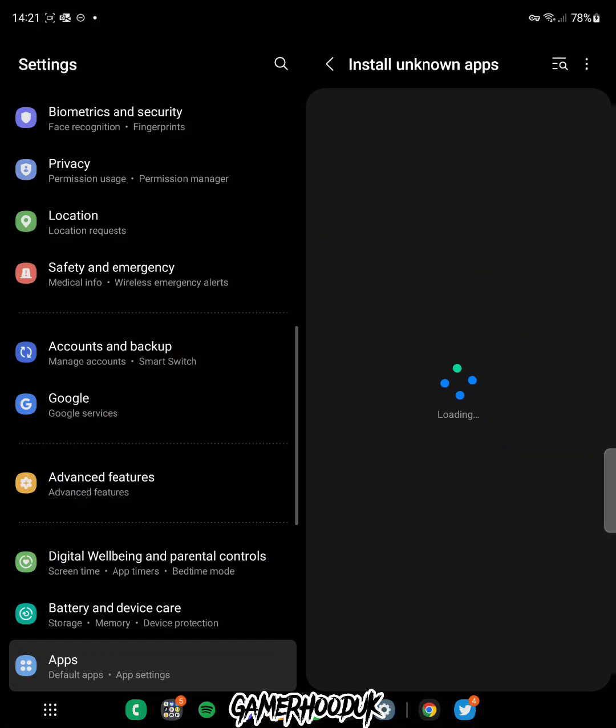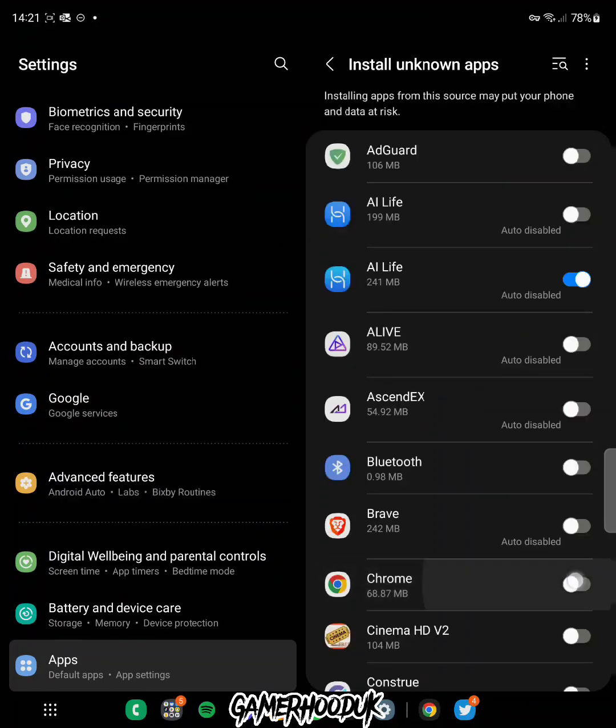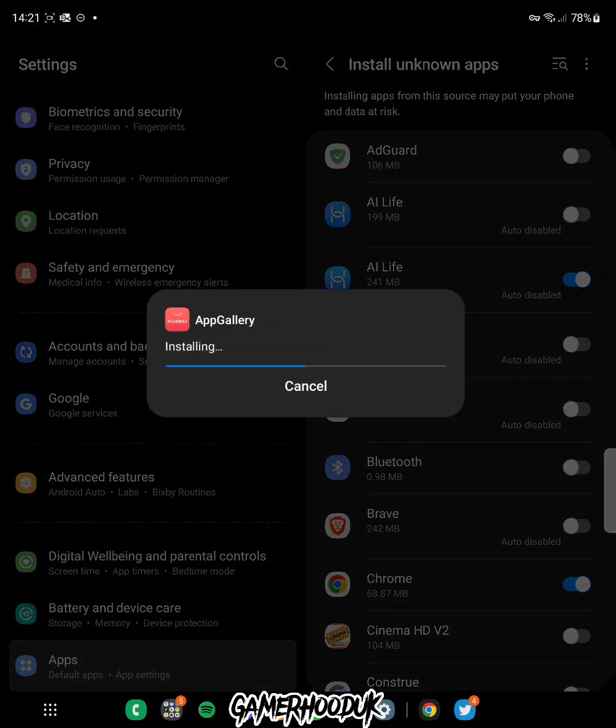If you're like me and you don't use Chrome as your default web browser, your phone might ask you to confirm in settings whether you want to install unknown apps. Just do that and then install the App Gallery. It might take a little minute, so just be patient and let your phone do its thing. When we have the app, we'll continue.